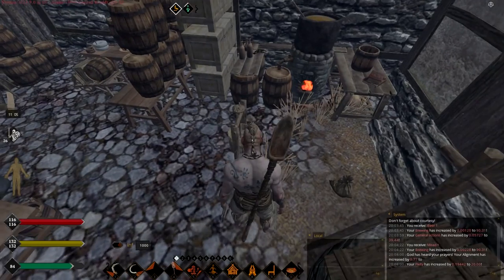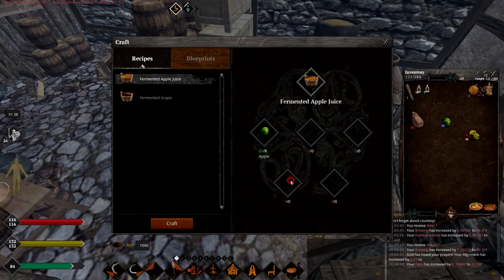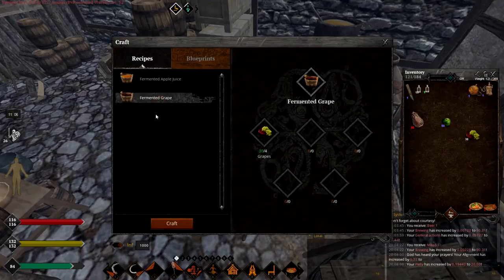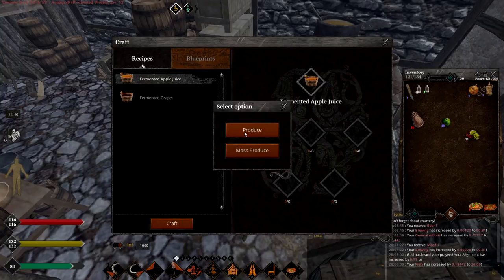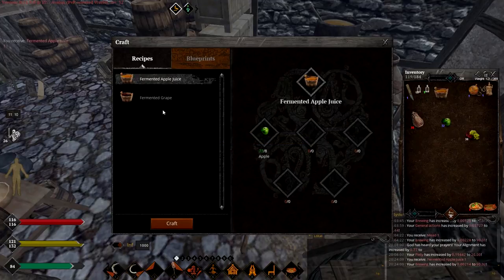For that you need a wine press. Here you see it in front of me. You right click on it and you choose this 'crush fruits' option. Make apple juice and fermented grapes. Apple juice is better because they are much easier to acquire. Let me show you how much skill level you get for various actions.